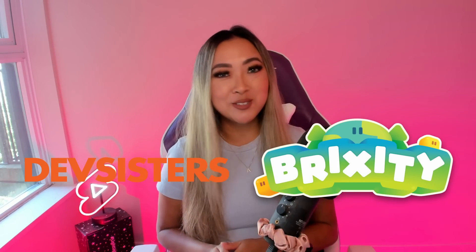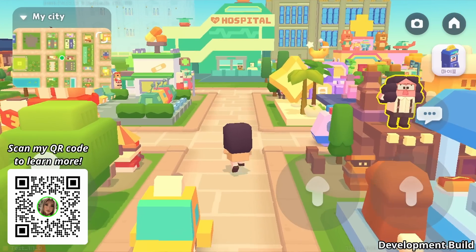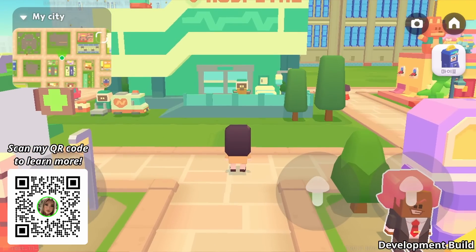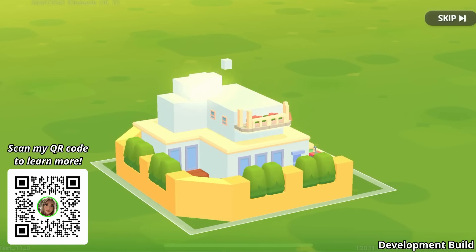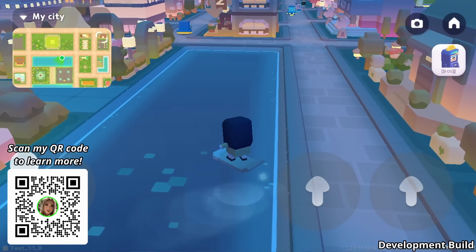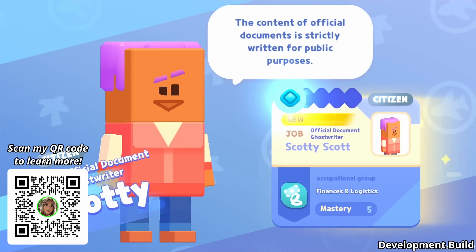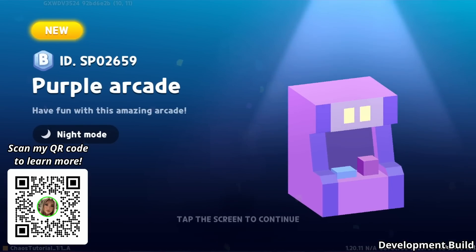I want to thank Dev Sisters and Brixity for sponsoring today's video. Brixity is Dev Sisters' newest sandbox city-building mobile game — step into the year 2523 where your mission is to build a city that will revive the abandoned and polluted earth using bricks filled with purifying energy. You can build your own world with brick blocks, choose your own blueprint or ones made by others, and construct landmarks, shops, parks, and more. With over 7,000 different brick blocks available at launch, you can explore other players' cities to unlock exclusive blueprints. Pre-registration and early access is now open — sign up via the link in the description or the QR code on screen.